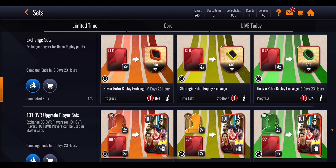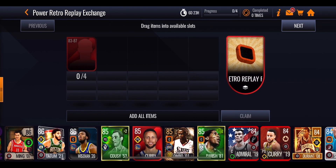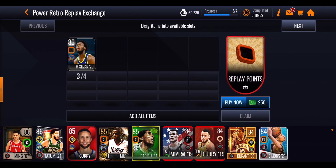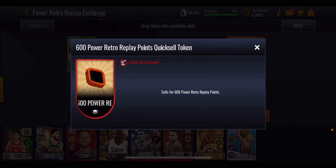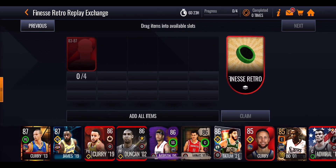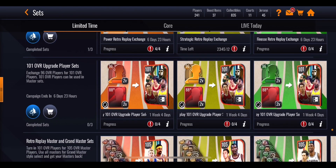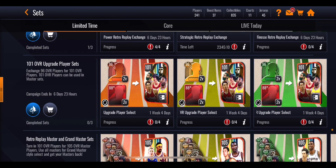Before you use those, you want to be doing this top row of sets. Each one is exactly the same — it's going to require four of the 83 to 87 overall players. You stick them in this set and you will get yourself 600 retro replay points. Each one is specific to the different play styles: this one's a power one, the one to the right is the strategic one, and this one over here is the finesse one. Each one has exactly the same requirement and gives you 600 of each section's individual points, which is useful for trying to get yourself some of those extra players.